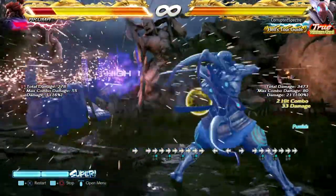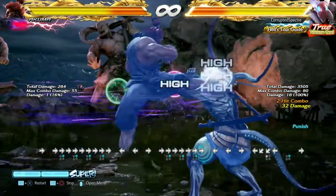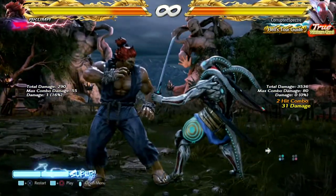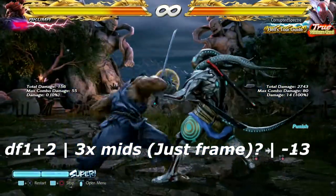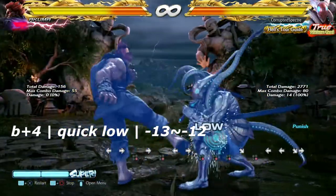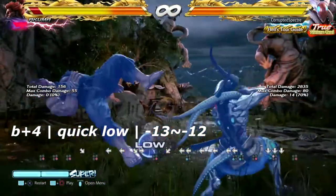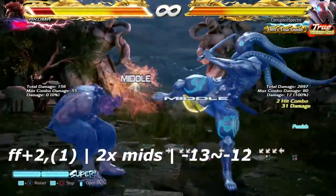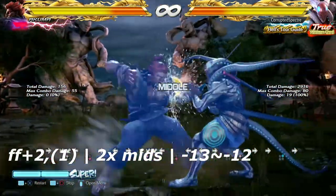Coming up is Akuma's jab punishment section. He doesn't have much — I only went for the ones he couldn't cancel — there are only three. The first is down 4,1,2 — a triple set of mids, just frame, negative 13 on block. Up next is back plus 4 — just a quick low — negative 13 on block; Yoshimitsu can't get much from that but a while rising 4. Last is 4,4,2 into 1 — double mids — only negative 13 on block.